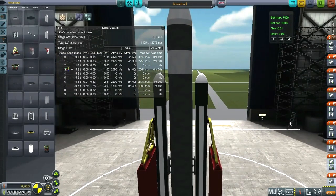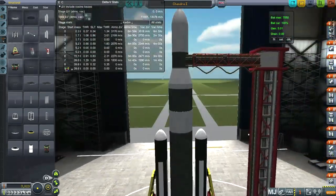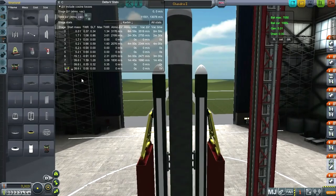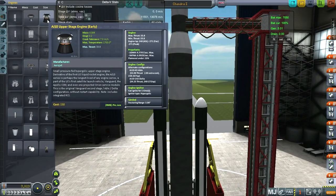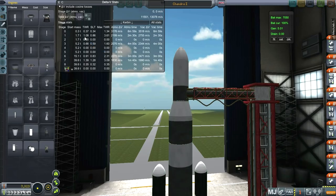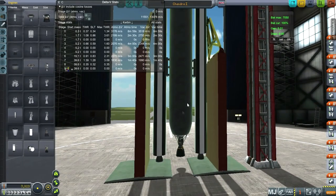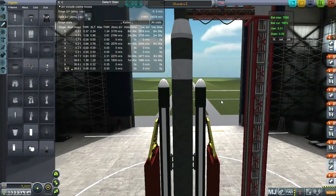I've convinced myself to attach the umbilical tower. So as I was saying, we've got the Vanguard at the bottom, the AJ10 upper stage with HTP for its verniers, and finally the Aerobee B configured as the 150 — the highest power version — which is why its thrust-to-weight ratio is one. This is a very on-the-edge rocket. It might not make it to orbit, and I'm worried about booster separation and all sorts of things.